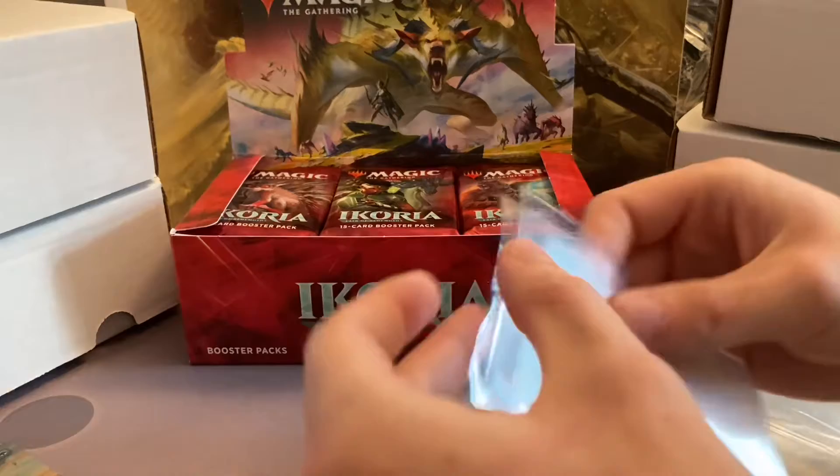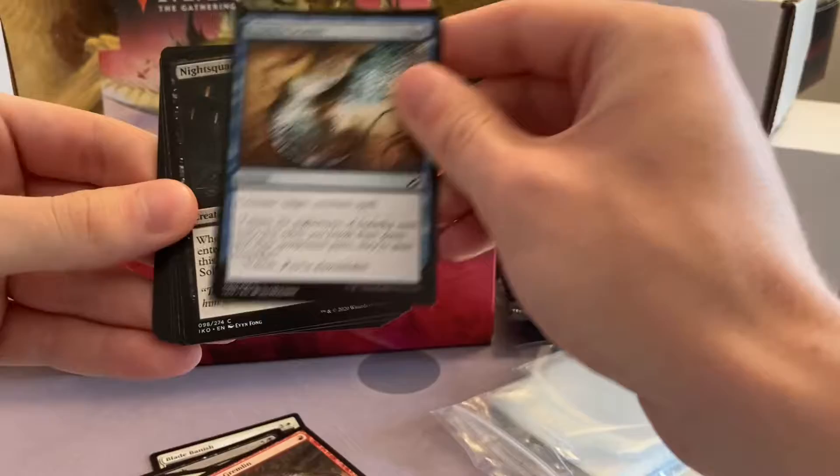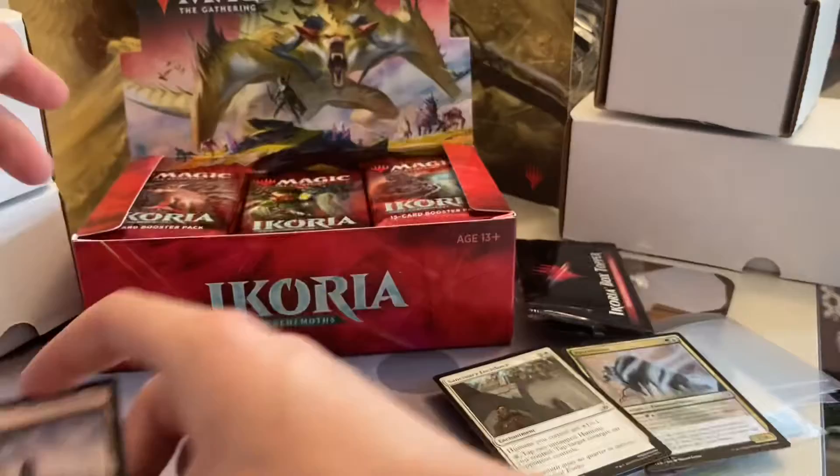Let's go into the booster packs — pack one. I've got a Lava Serpent, Void Banish, Keep Safe, Wood's Leash, Adventurous Impulse, Pacifism, Lurrus Pilgrim, Doesn't Scatter, Night Squad Commando, Easy Prey, Sanctuary Lockdown, Parcel Beast, and Offspring's Revenge. Mountain.